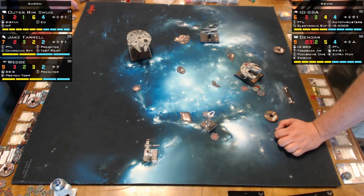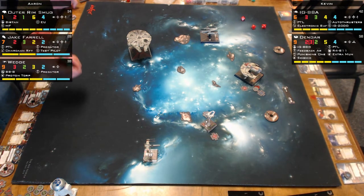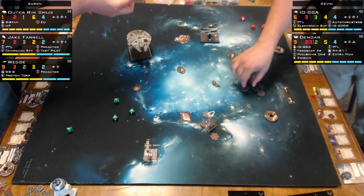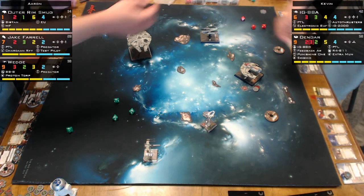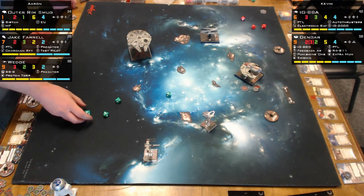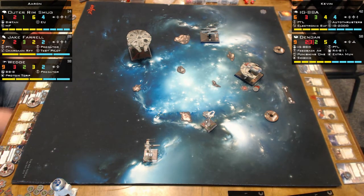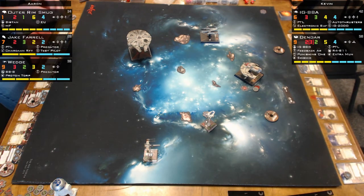A large-base ship makes for an awfully good blocker at PS1 — nothing's going to get under your pilot skill without taking a critical hit. Aaron is shooting at Kevin's IG-88, showing off Auto Thrusters. Kevin then shows off Punishing One because he's rolling three dice attacking Aaron's A-Wing. Also, in the lower right-hand corner, R2D2 is on Aaron's side as their initiative indicator.